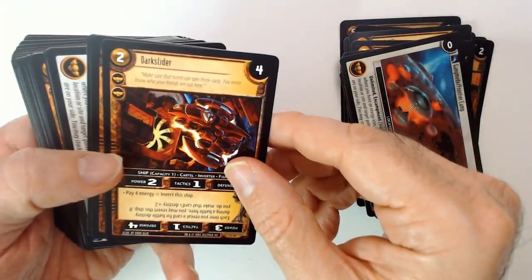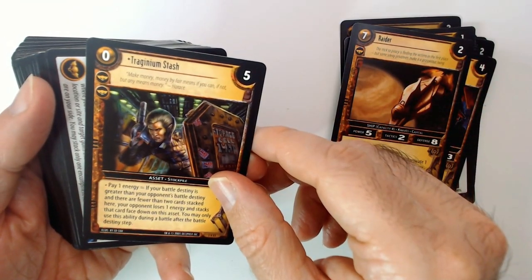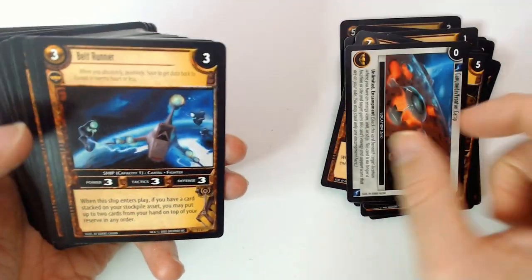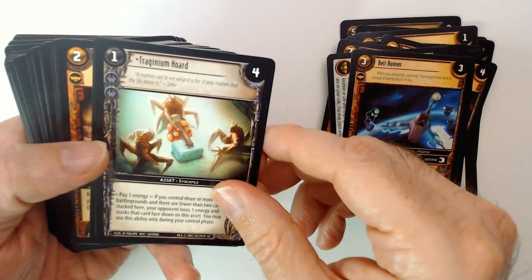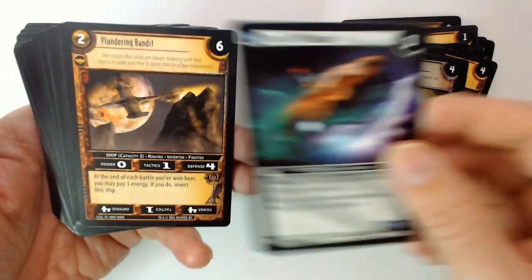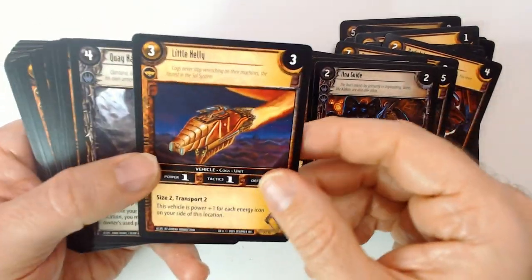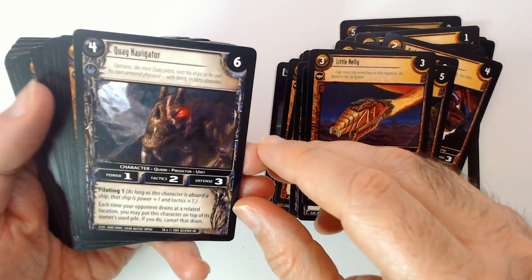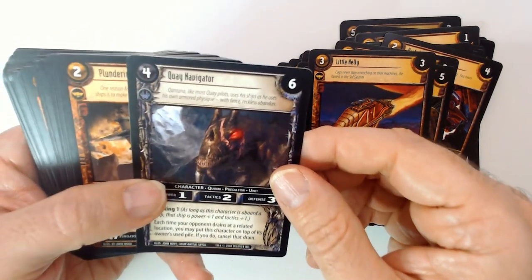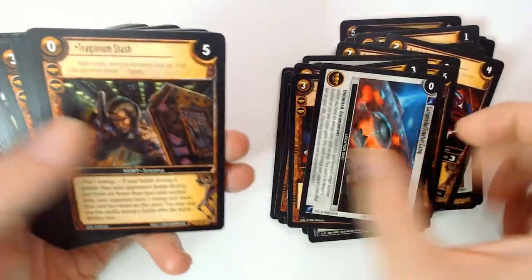Darksider. Raider. Triginium Stash — a little Location. Belt Runner. Triginium Horde. Plundering Bandit again. Little Boxer. Some duplicates of course, because it's a trading card game. Little Nelly. Little Nelly — High Navigator. It's like an alien there. Bandit. Widowmaker. Veteran Encampment.